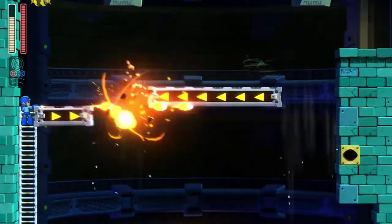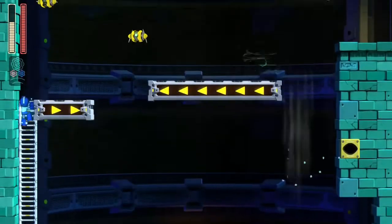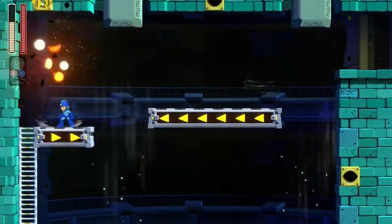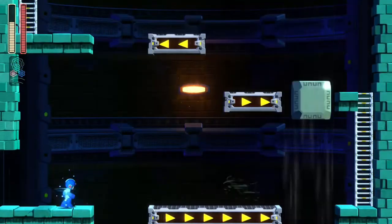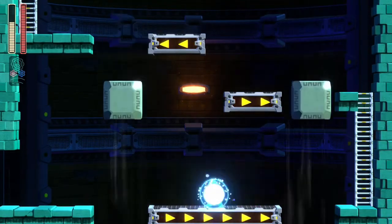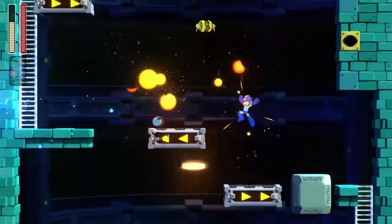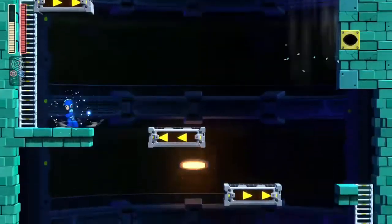A bunch of enemies keep spawning in - this is ridiculous. Trying to make sure I time my jumps correctly so that way I don't hit a block and fall down. I'm out of beat rescues. Just trying to time my jumps correctly.